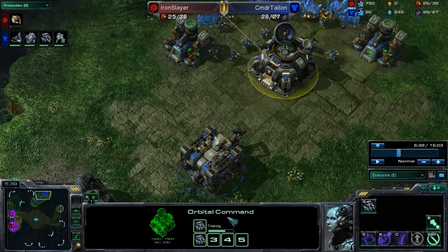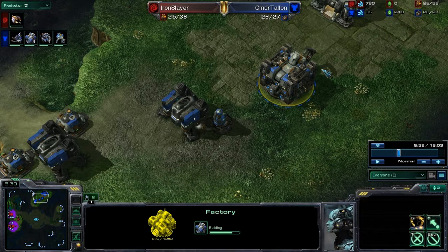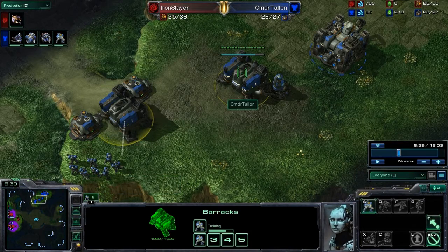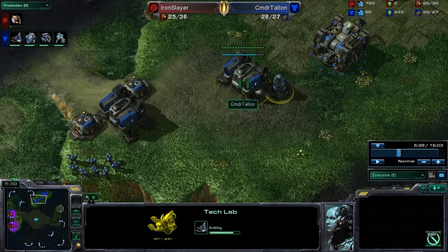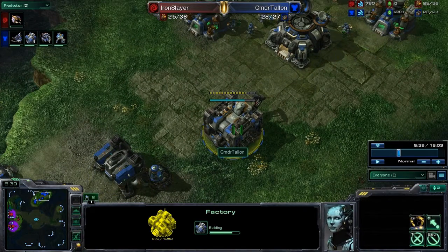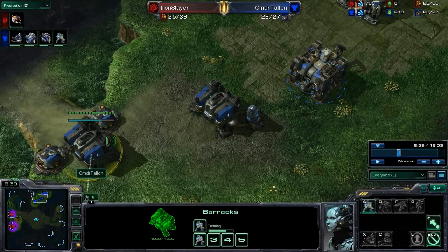He's building two SCVs. As soon as this factory finishes, he's got plenty of gas and he's going to want to start building the starports — he's already got this tech lab started. The tech lab is only needed when the starports are finished. One thing he could do to slightly improve this: he's got two marines queued up, so if he cuts a marine — that's 50 minerals — and cuts the tech lab, which is also 50, he'd have 185 minerals and 200 gas, and could be just about ready to start that starport as soon as the factory is done.